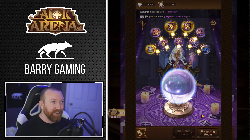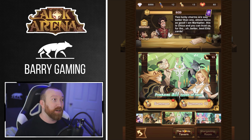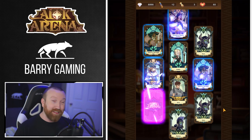We got some more stargazes — let's see if we get that Orthos copy, maybe we get lucky. Always unlucky with those. But we have regular scrolls — are we going to get another quad pull? I don't know, let's see what happens.